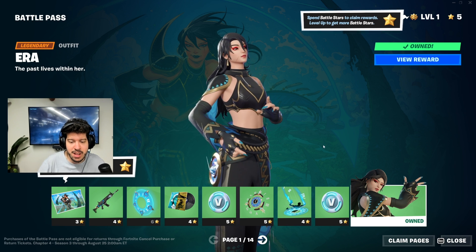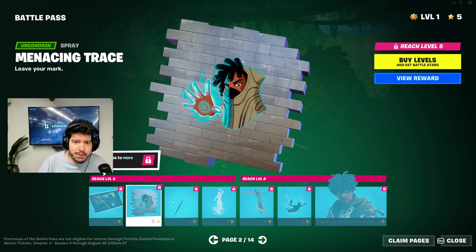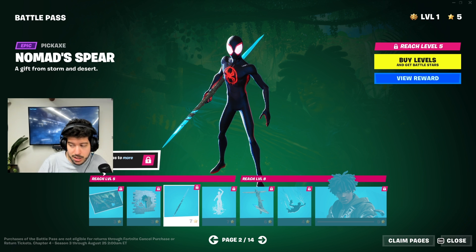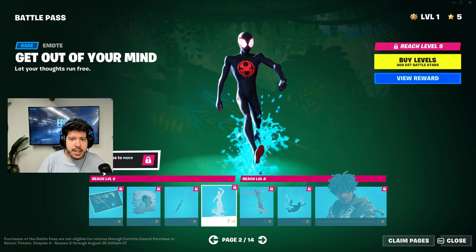That's just page one. Page two has another loading screen called Trace, a spray, the Nomad Spear pickaxe — I'm a big fan of spears in Fortnite and this one in particular looks awesome. We also have the 'Get Out of Your Mind' emote.